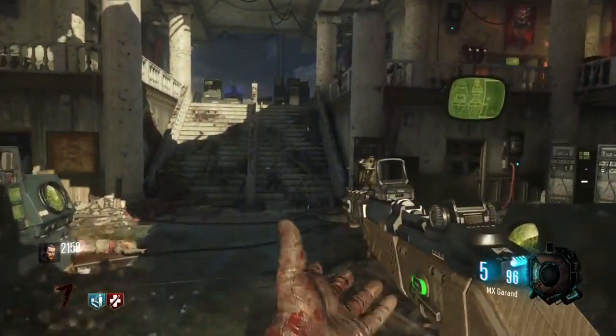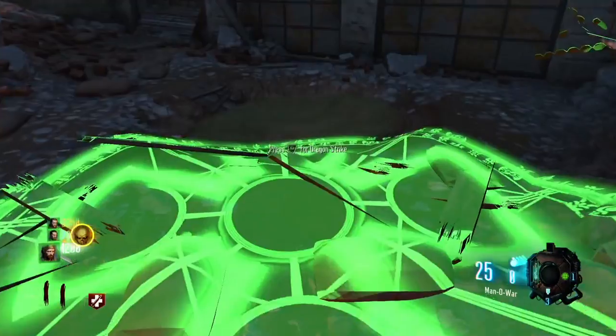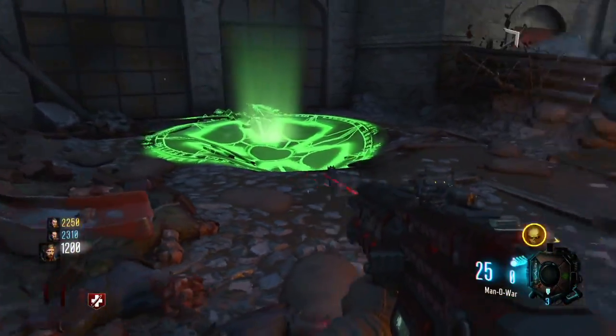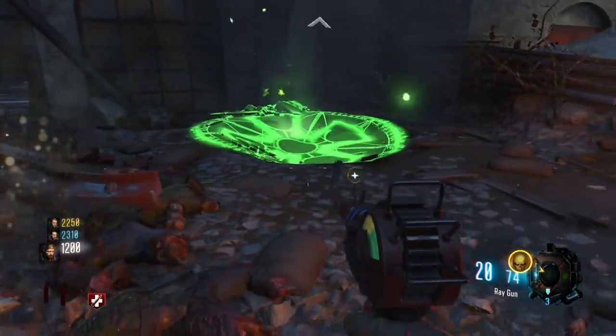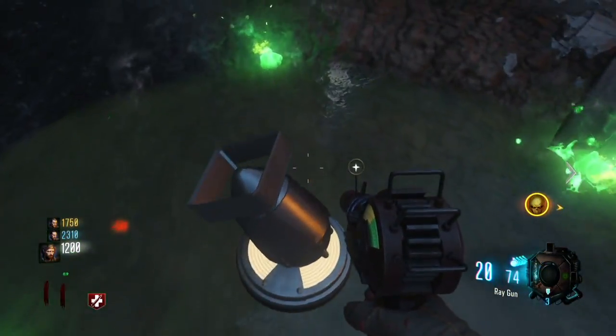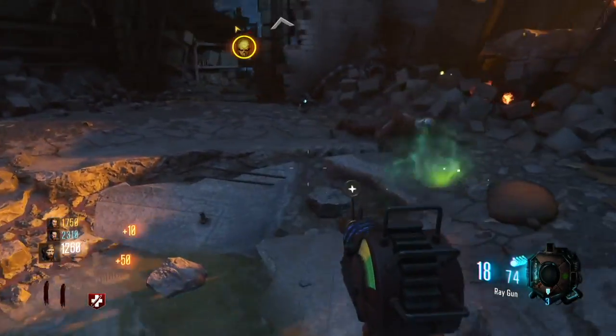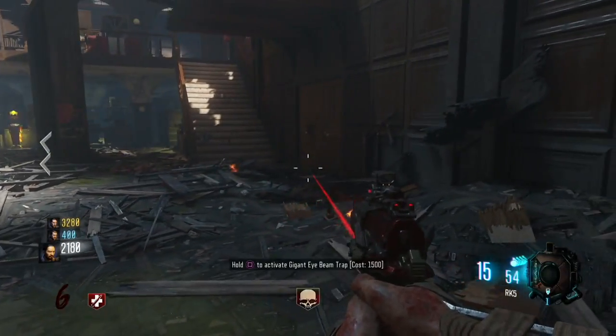Let's move on to the second trophy. This is the one where we need the dragon strike. Come over here to where Speed Cola is, outside of the barracks area, and use the dragon strike down here onto this puddle. It's going to cause us to get the mortar nuke strike trophy right there.